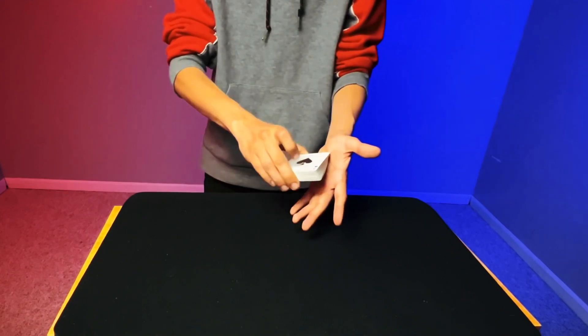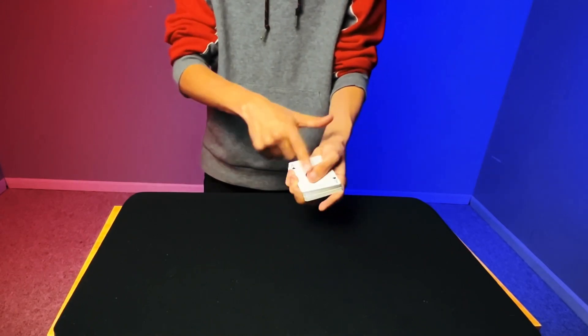Now let's get into this second deal. What you're gonna be doing is taking the bottom left corner of the deck and putting it into the pad of your hand. Then come over with your thumb on top, index finger on the short edge, and the other three fingers along the long edge.